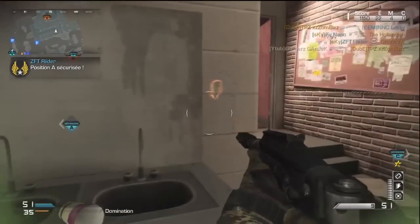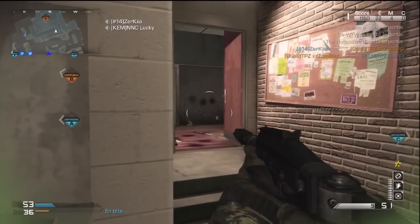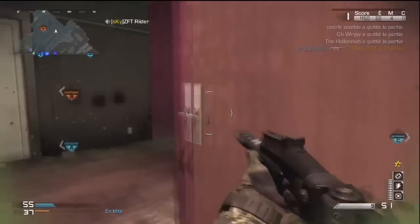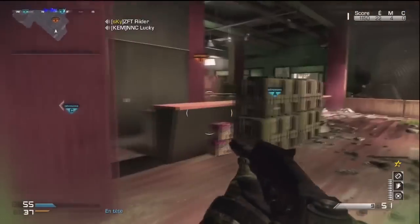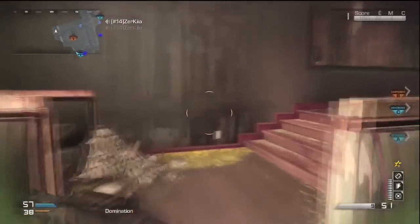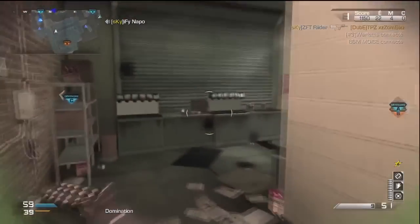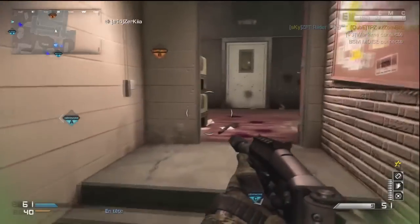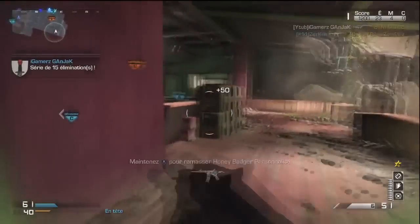J'ai déjà fait les fusils d'assaut et les mitraillettes, donc j'ai joué avec tous les fusils d'assaut et toutes les mitraillettes. Et je peux vous dire qu'il y a des fusils d'assaut comme le SC-2010 et la FAD qui font d'énormes dégâts. À bout portant, la FAD équivaut à une SMG avec sa grosse cadence de tir. Certes, elle n'a pas beaucoup de dégâts sur les stats, mais elle fait vraiment très très mal.